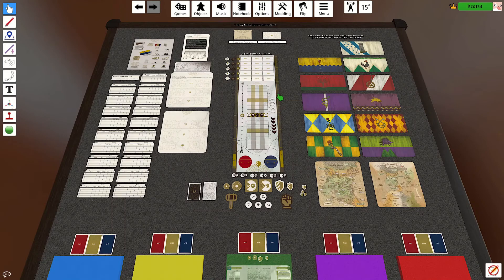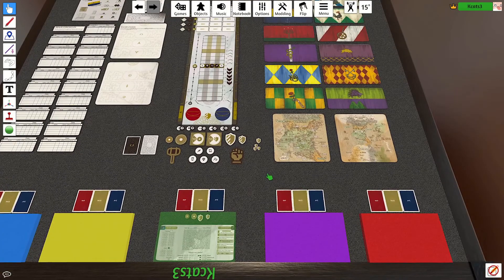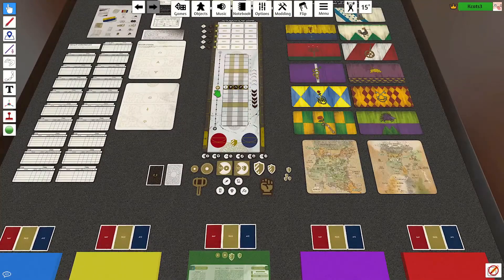The game starts you off with 8 power and 10 coins. The tabletop is already set up for you like that — it already sets up the board with all of this. Remember to set up your game with 3 powers in the middle. That will be important later.